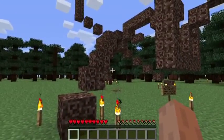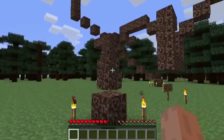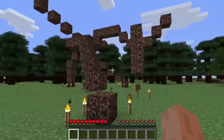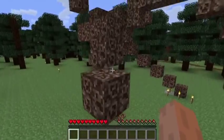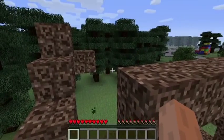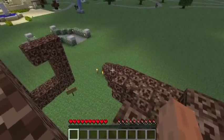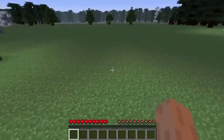Here we come upon Mark de Suvero's Bornibus, made between 1985 and 1987. It towers over us in-game and also offers us one of the first opportunities to do something you cannot do in the actual park: climb on the sculptures. Look at that — you can climb right up it. Lomar does not allow people to get on top of sculptures for fear of damage, but Virtual Lomar does not need to be as cautious. Simply keeping people from outright destroying the sculptures is fine.